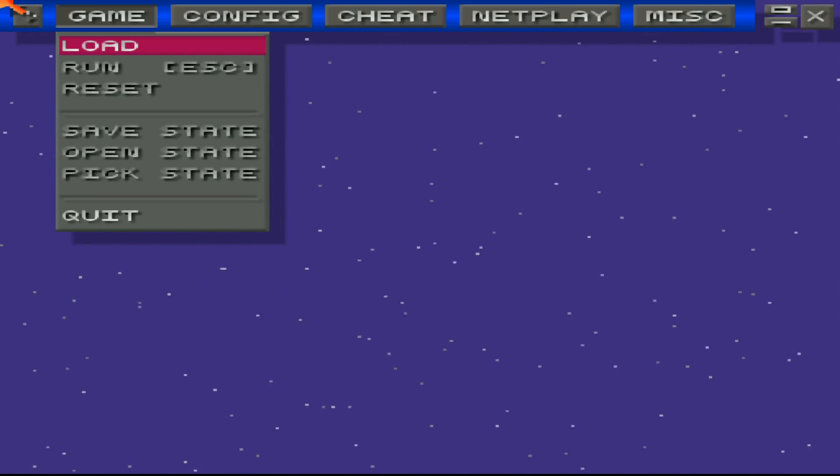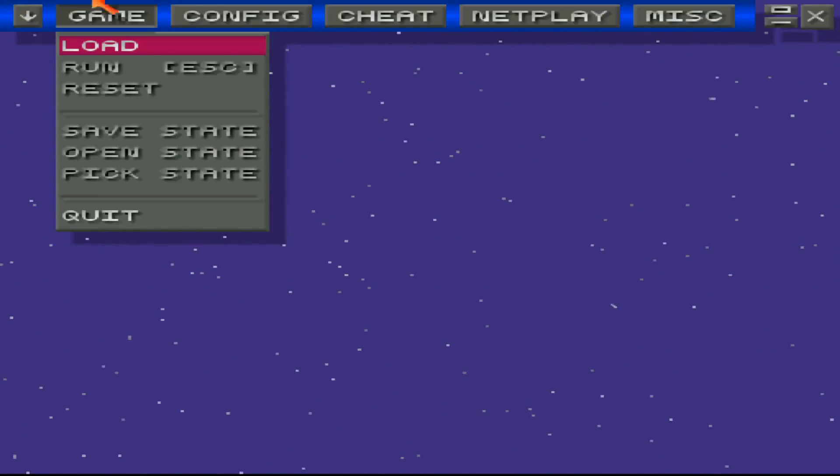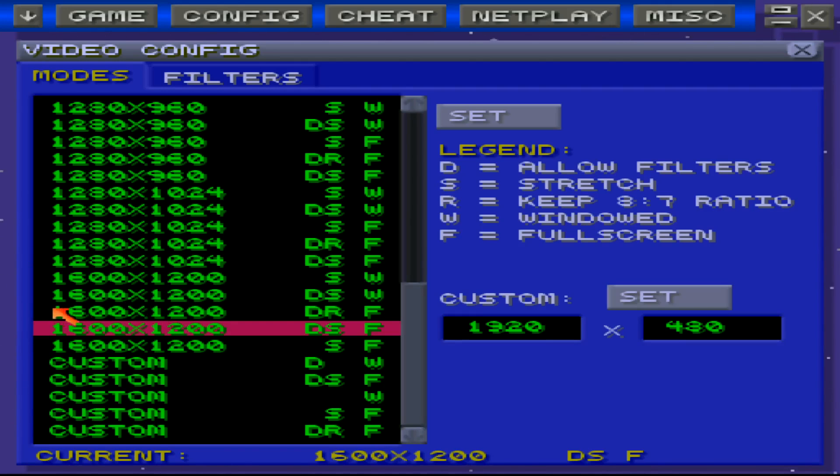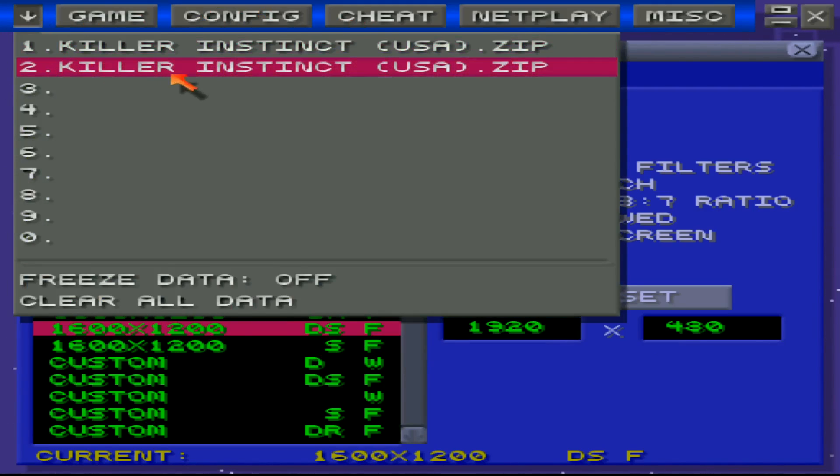I'm going to start off with the ZSNES emulator, which is pretty much just a Super Nintendo — a really old emulator. Nothing fancy with the settings; I'm running 1600x1200 on the resolution with some filters. I'm going to run one of my old favourite games, which is Killer Instinct. This game was made in 1995 — some of you guys probably wouldn't even know about it, but this was one of the best fighting games in the 90s, so definitely one I'll still play even today.